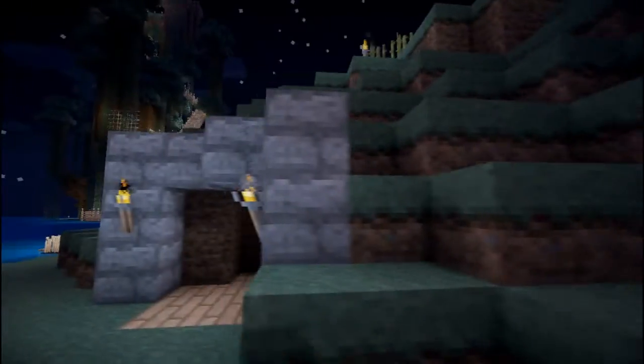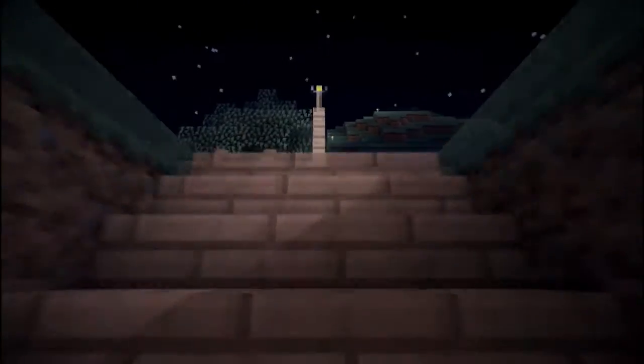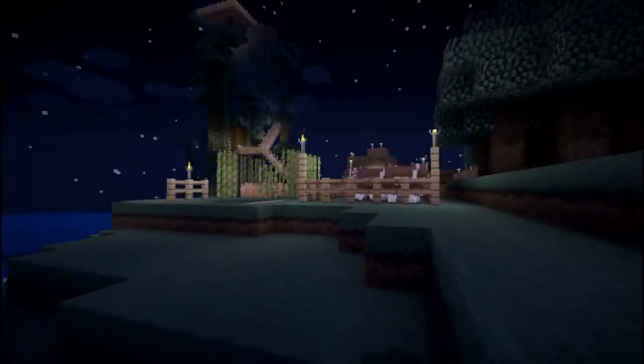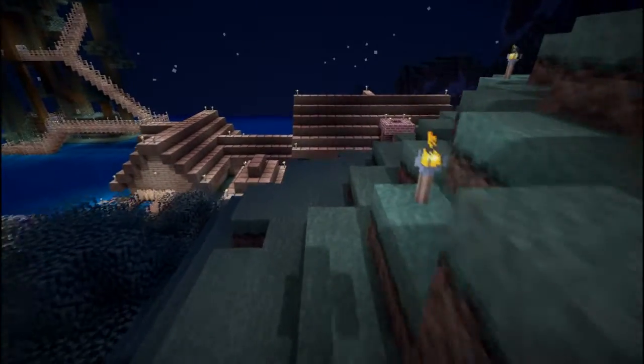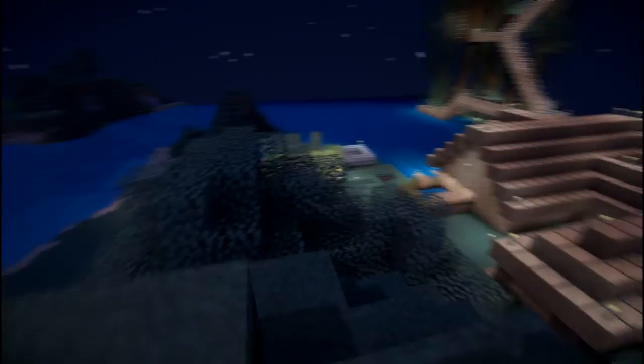Among other things, there are obviously dynamic shadows. When the moon is out, you get moonlight even casting shadows. All the shadows are where they should be — you can see that very well on everything around.